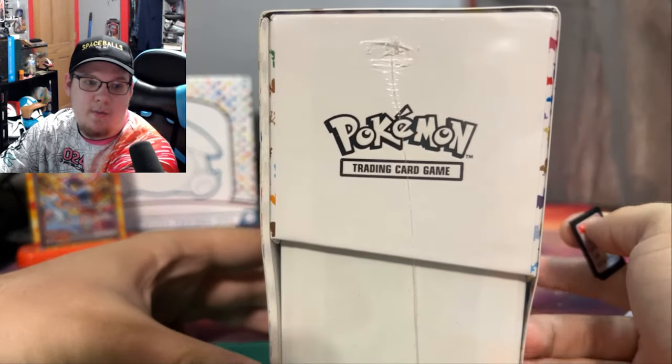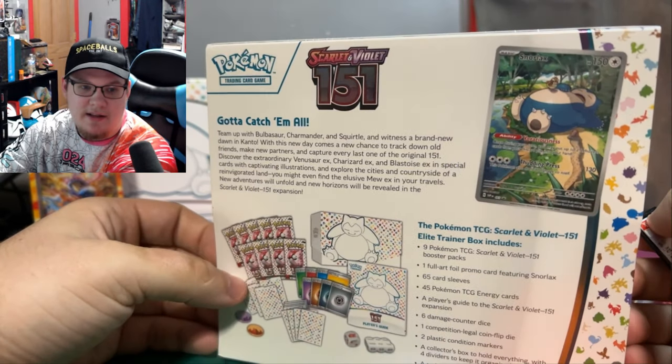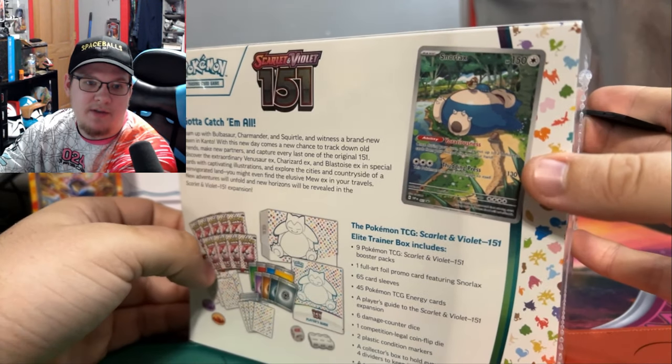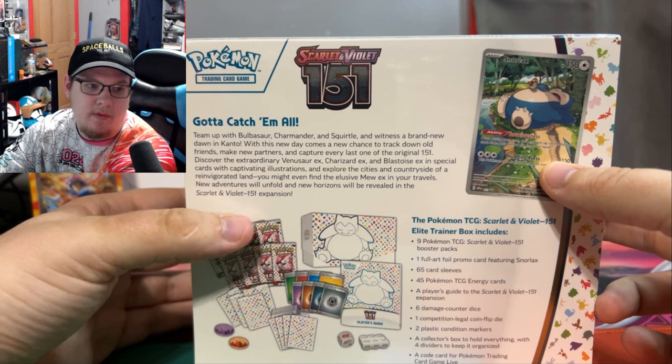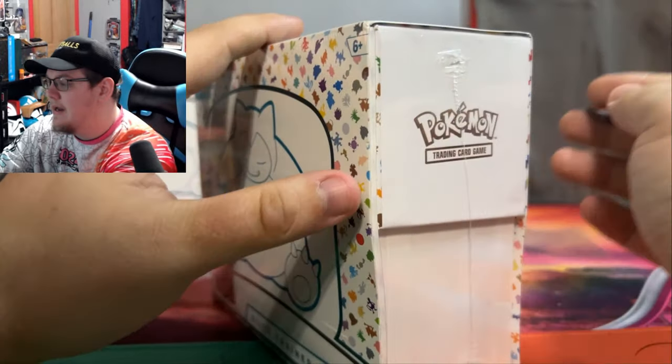Here is the 151 English Pokemon Scarlet Violet set ETB if you guys have not seen it before. It does come with the Snorlax promo card, which is pretty cool. We get 9 packs and we're going to get right into this.